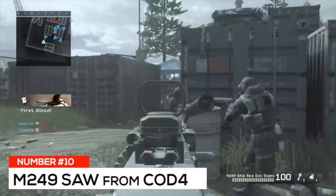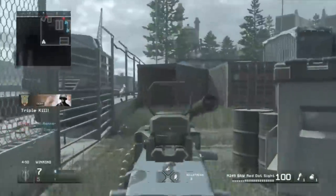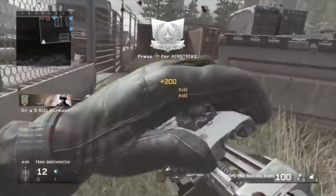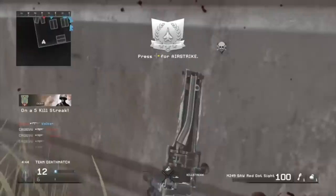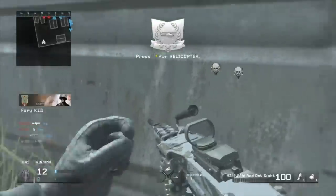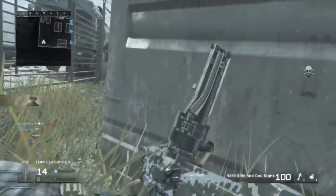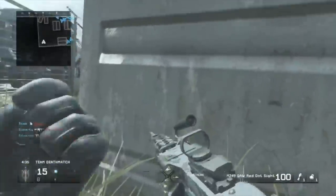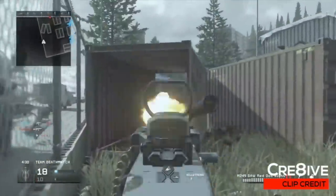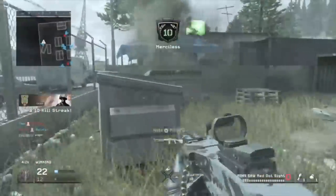Starting things off at number ten is the M249 SAW from CoD 4. This LMG had the fastest reload in its class, but it still had a ridiculously long animation. It was the classic super-fast firing spray LMG that made you feel like Rambo, dealing a flat 30 damage with a 1.4x headshot multiplier for a three-to-four shot kill at all ranges. It had a massive 100-round mag, but reloading was a big commitment at 6.45 seconds — almost seven, which is an eternity in CoD 4.